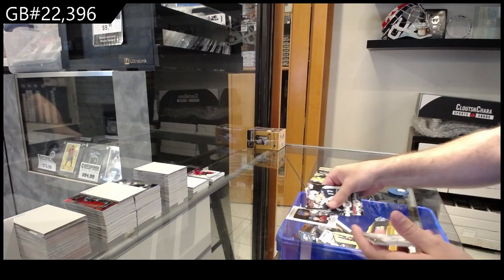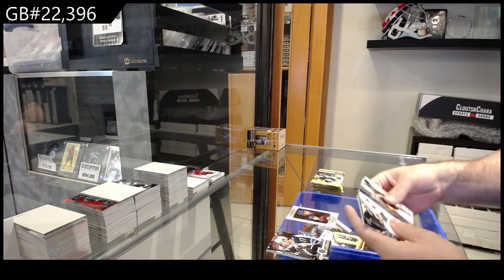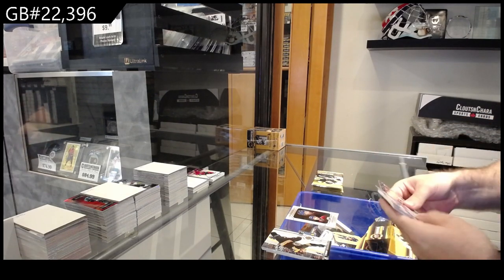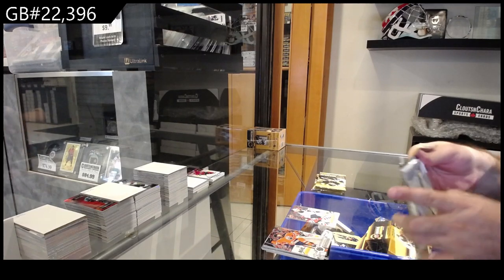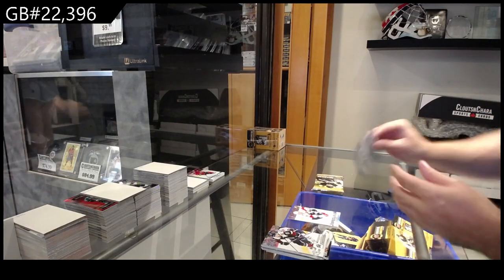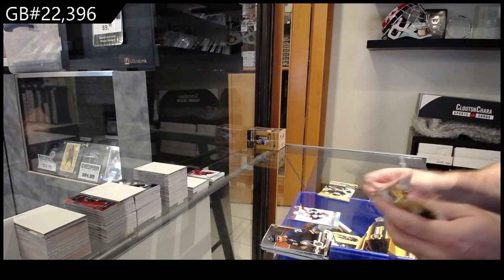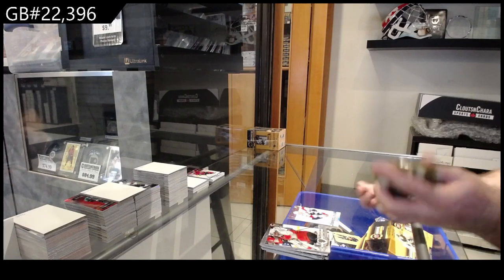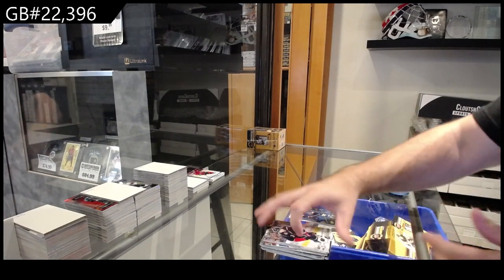Moving into box three — we've got a Rookie Portrait for Montreal of Paling, some base cards, a Canvas for Buffalo of Ristolainen, Young Guns for the Florida Panthers of Josh Brown, and a Shooting Stars for the Blues of Schwartz.